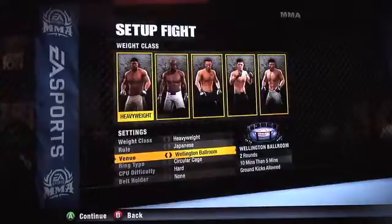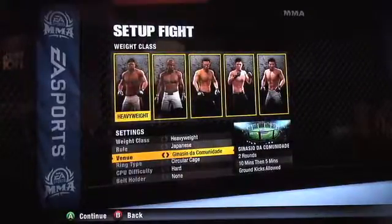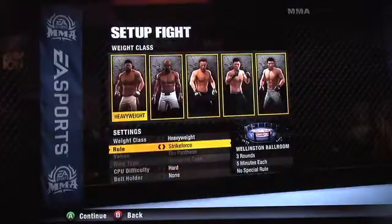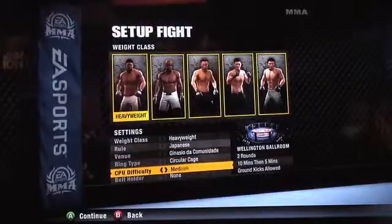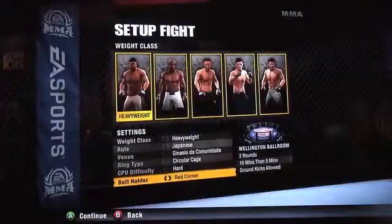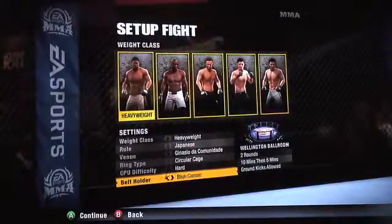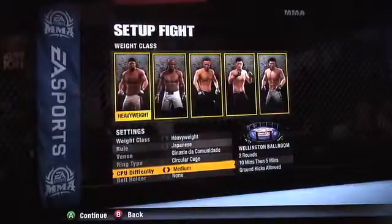You've got Brazil, Wellington Ballroom, and the Japanese one. Obviously there are going to be more venues, but they're not unlocked on this E3 build. You've got your difficulty level here, and you can select whether or not you want the belt to be on the line — you can have both players, blue corner, red corner, or none. I'm going to set the difficulty to medium.